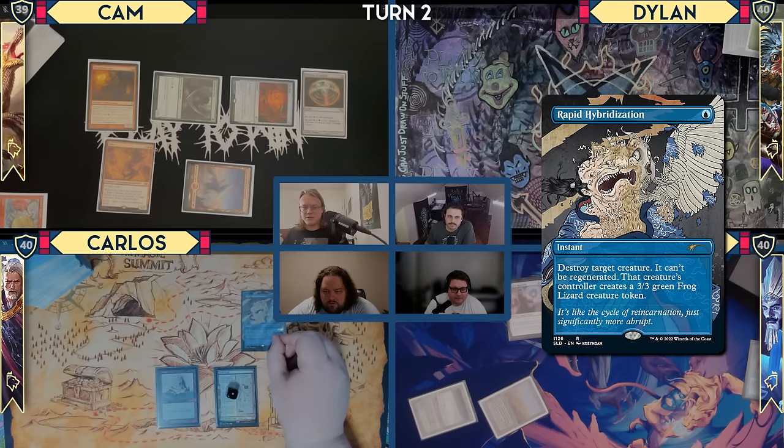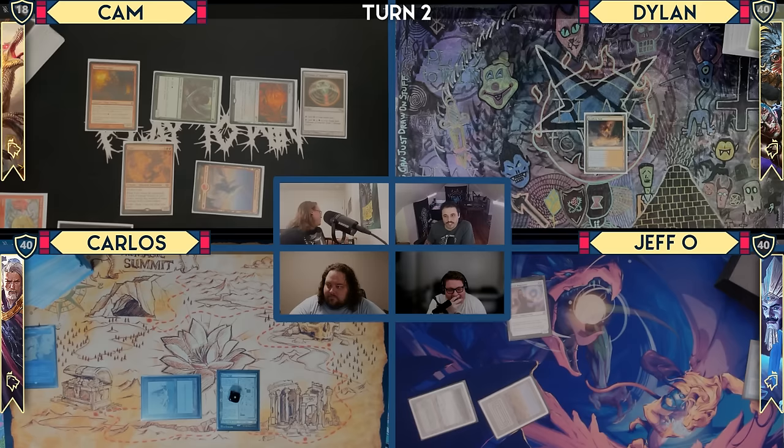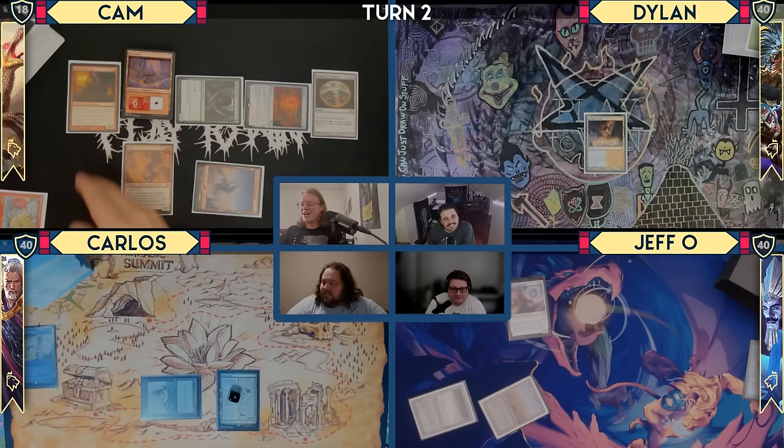What are you doing, Cameron? I'll make seven red mana. Here we go! Beautiful. I have no response to Hybridization — it's good to resolve. Get a 3/3 green Frog Lizard. Fury ETB — I will have the four damage go at Drannith Magistrate.